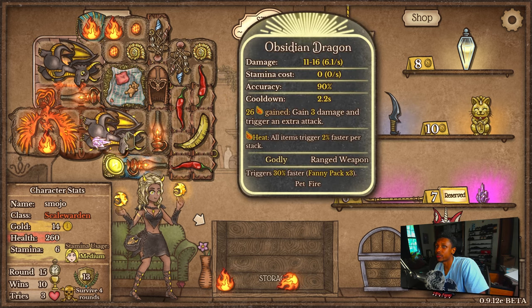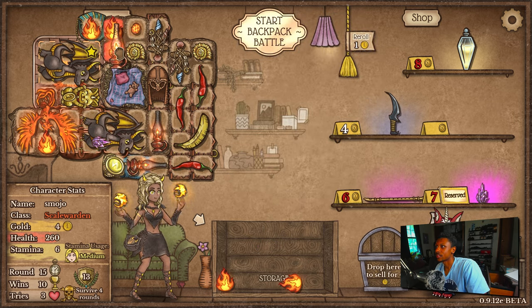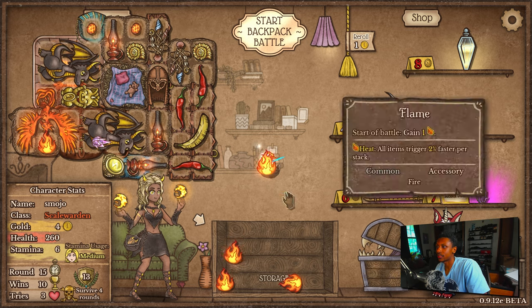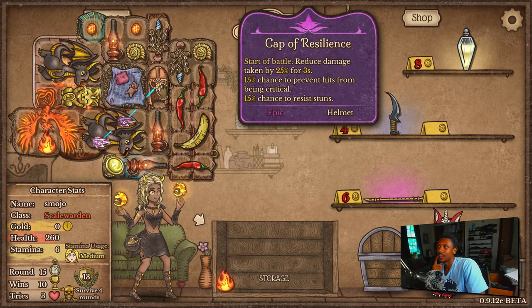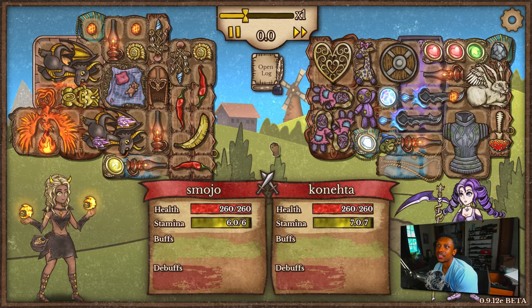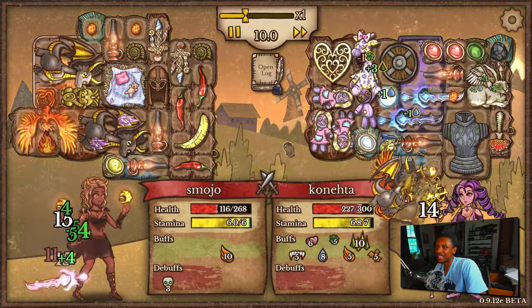Which will make our two dragons 20% faster. Let's put it on that dragon — it's not hurting me putting it there. So now we're 20% faster with 20% critical chance resist, and then we got 35% critical chance resist with the 15 from being stunned, which is good. He's removing all our buffs — but at least we have infinite DPS scaling from the oil lamps, so we can still do something. His healing is just insane though.